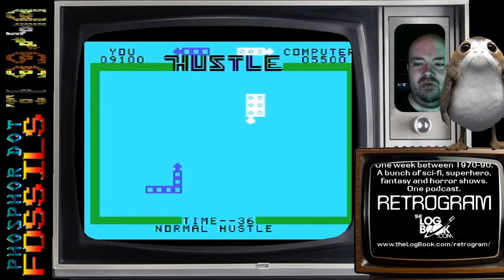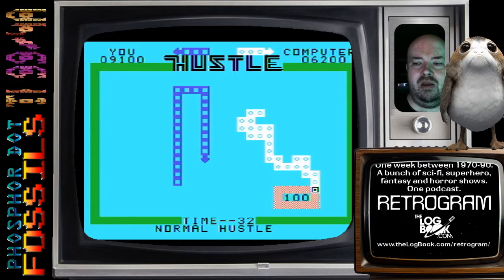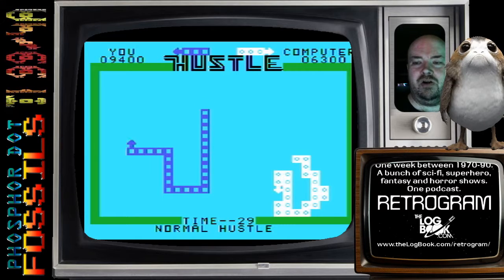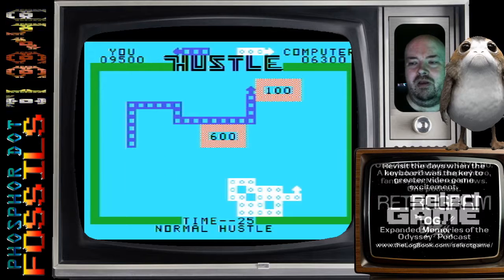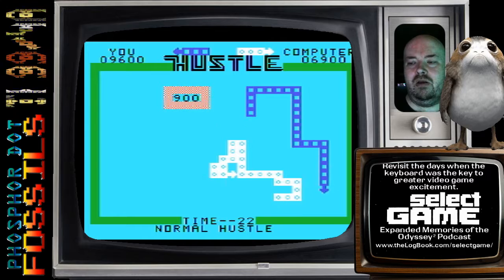As you can see, when you hit their wall, any bonus squares that are on the screen — they get the credit for it. You can't hit them.